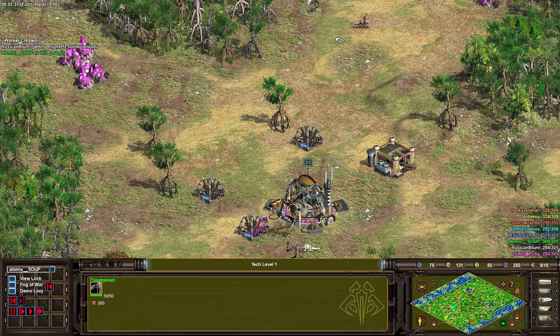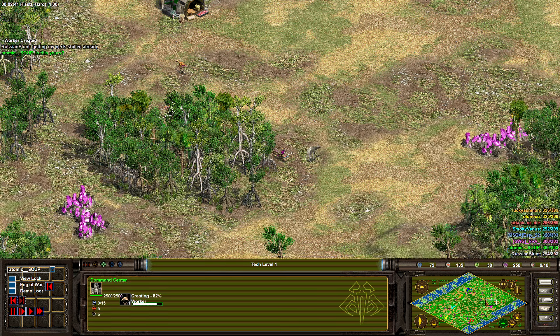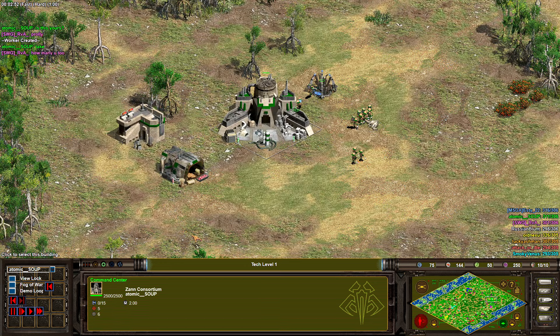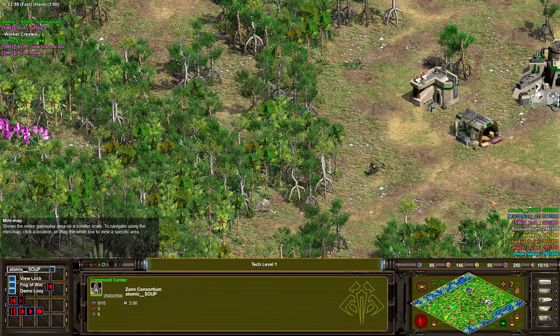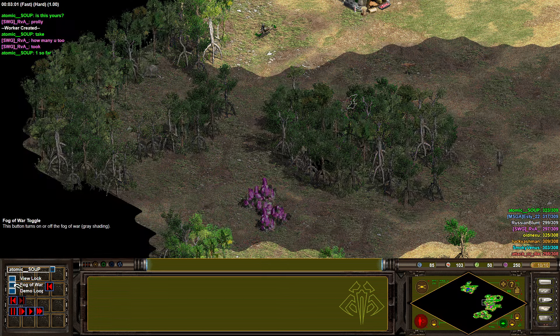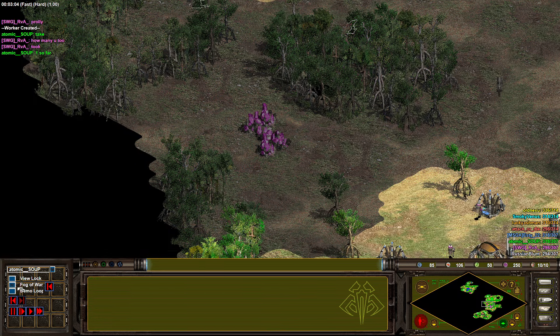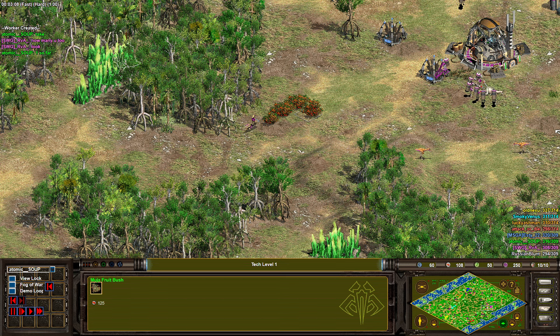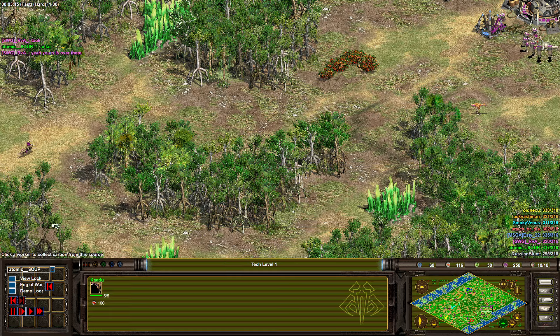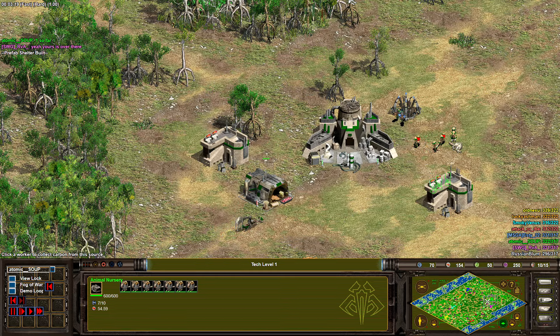That's indeed pinging a flump — says RVA, greedy. There's another one over there. In terms of the food on the map: flumps, some caddies to be pushed, some berries, and seven nerfs.